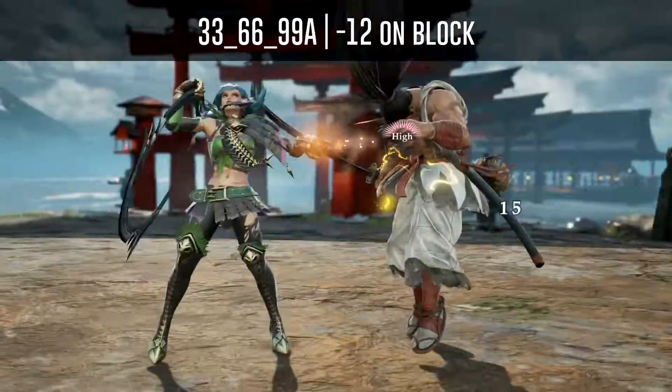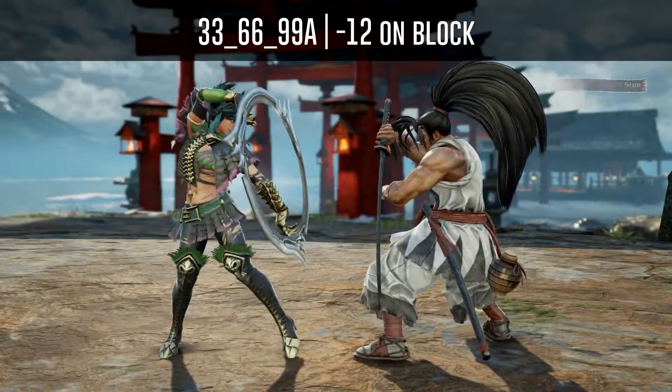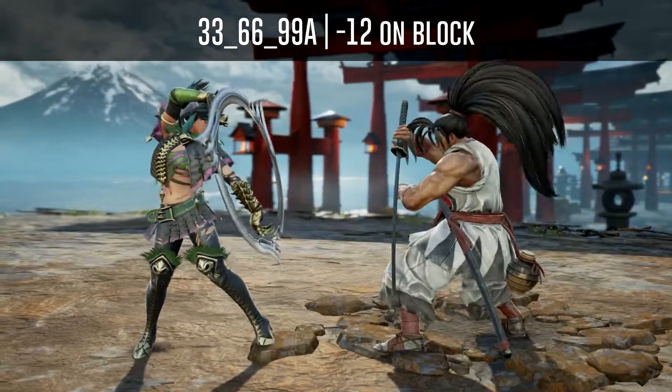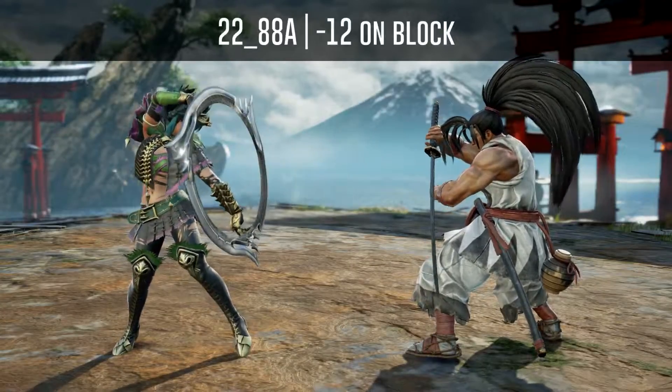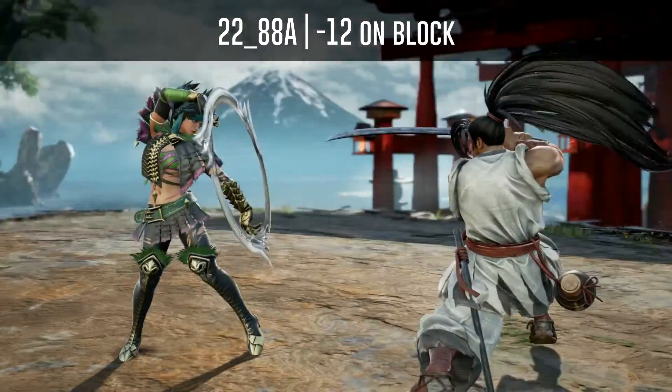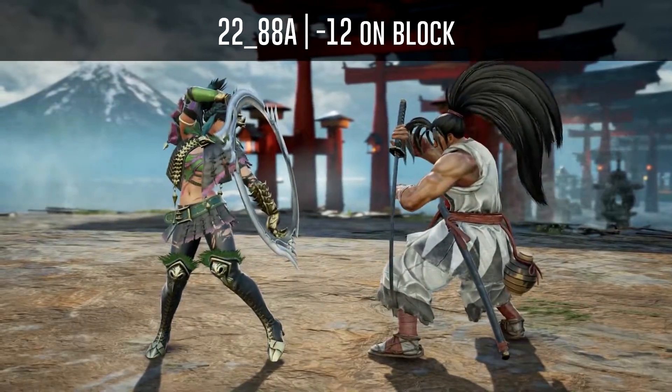Haomaru's 6-6-8 is a horizontal mid attack that is minus 12 on block. His 2-to-A is minus 12 on block but has two different follow-ups that can't be interrupted and can also transition into Warrior's Focus.